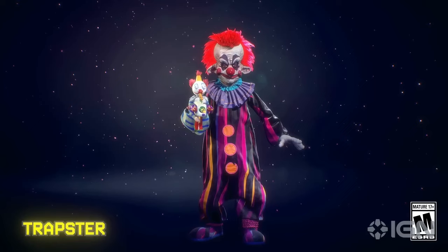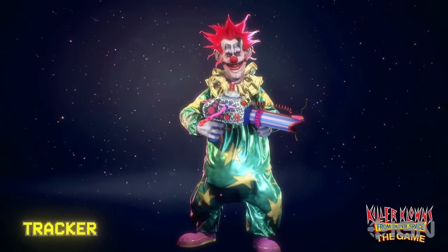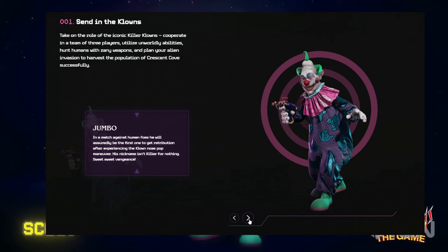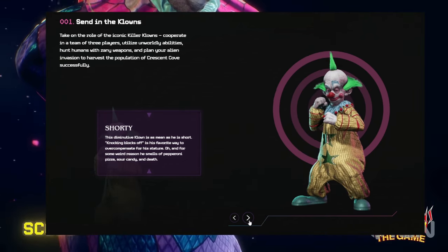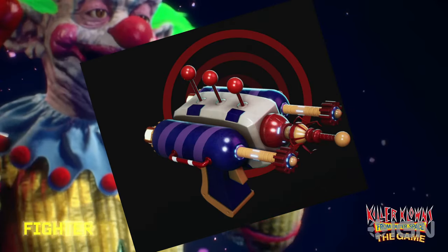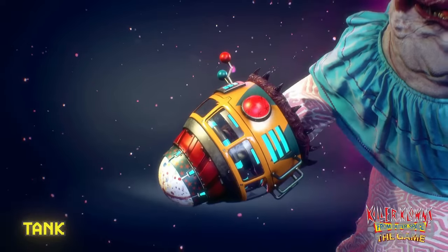Now let's get into the details. The game will be an asymmetrical horror game similar to Texas Chainsaw Massacre in terms of player count — a team of three clowns playing against seven humans. The clown characters are Jumbo, Spiky, Chubby, Rudy, and Shorty, each with different powerful abilities to unlock and different classes. You can use weapons like the popcorn gun and balloon dog to kill or capture victims and turn them into cotton candy.